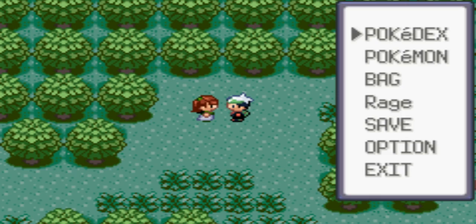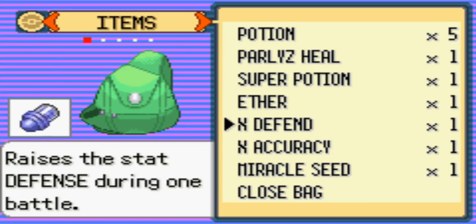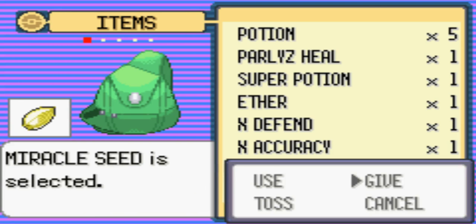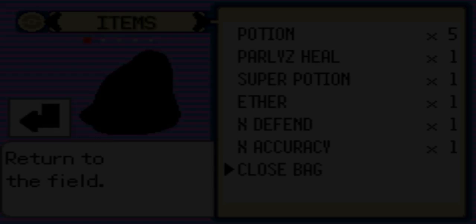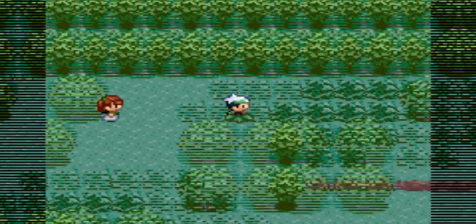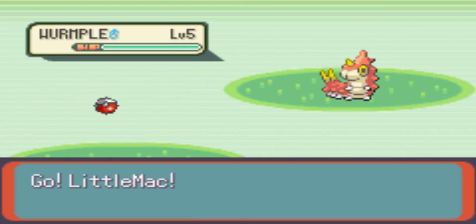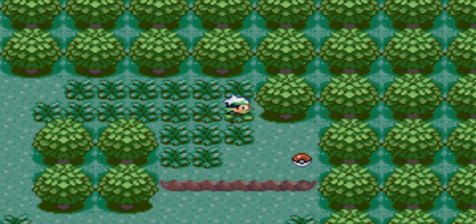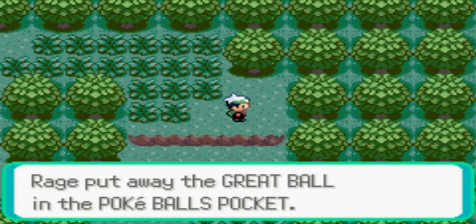Oh my god, we just got a Miracle Seed — that powers up Grass-type attacks. I'm going to put that on Little Mac, not use it. I just had two giant plates of spaghetti. I waited until my parents left to record, and it was after dinner, so I ate a lot of spaghetti and my stomach is sort of stuffed. You can get a Miracle Seed there, and you can also find yourself a Great Ball.